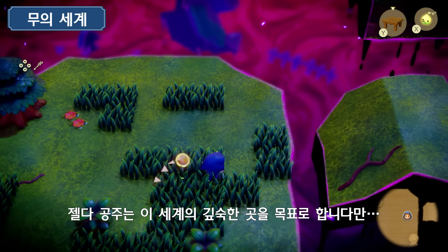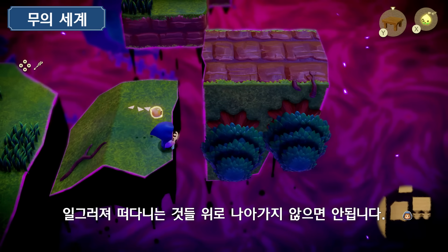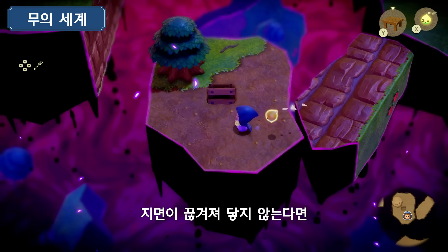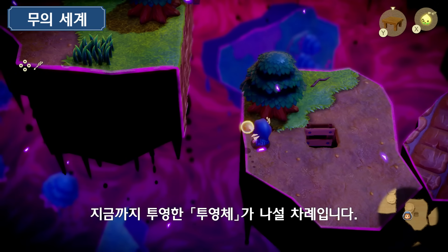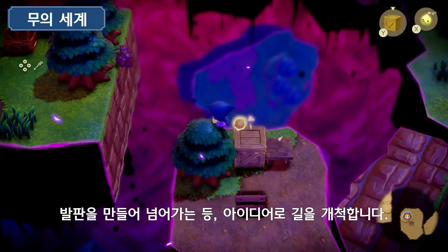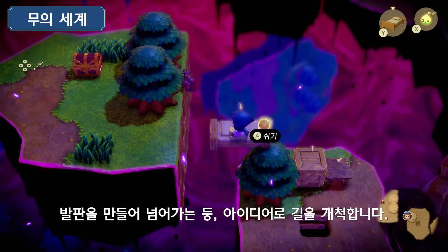Exploring the farthest reaches of this world is no easy feat. To do so, Zelda will have to traverse eerie, floating terrain. Because the path is broken up, the echoes you've learned can come in handy. Forge your own way forward by creating echoes to use as platforms to bridge the gaps.